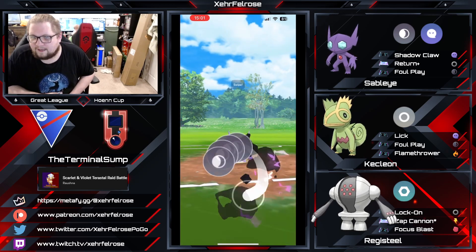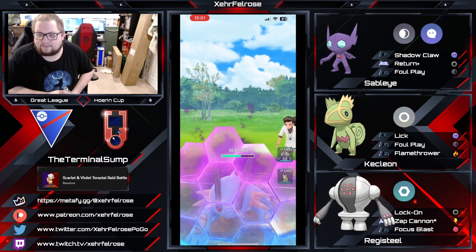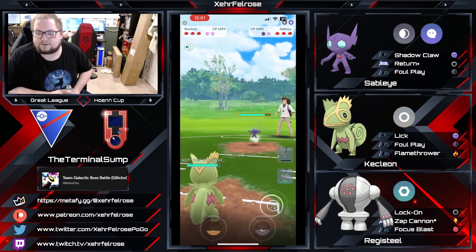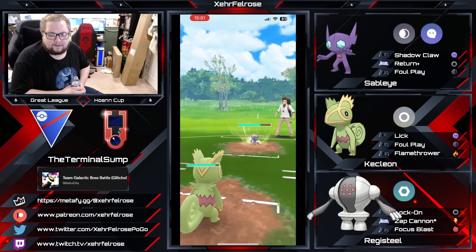We've got a game here folks. Hydro Cannon comes through, taking out most of the HP off the Sableye. Now Sableye is easily going to be able to get two shields, but the opponent brings in their Sableye and Terminal Sump answers with his Sableye response in the Kecleon.